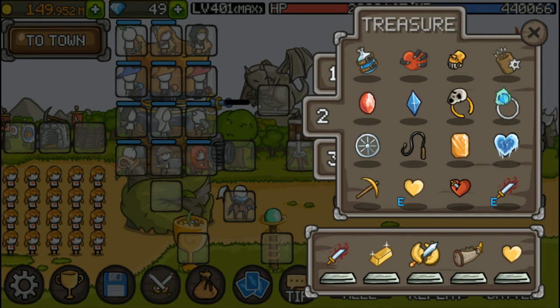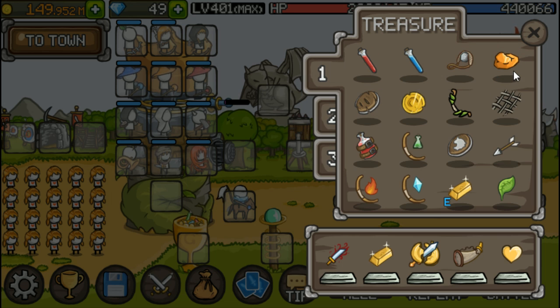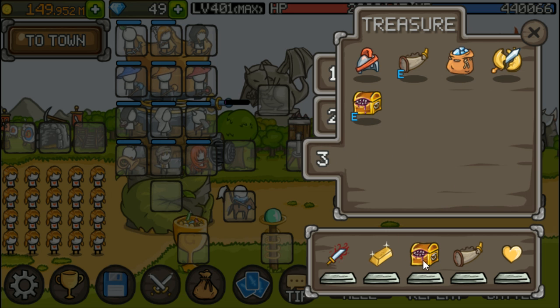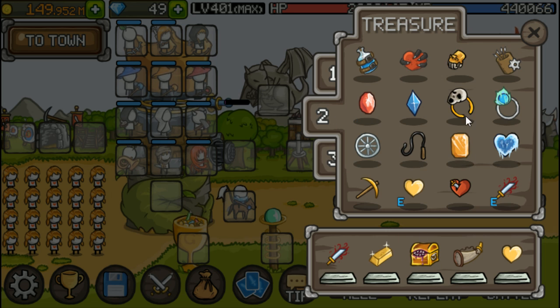These are the core items that I use. I swap this worthless coin out for bronze piece if I'm not using paid auto battle. And if I'm manual waving, I'll put in strange chest. This is what I use.